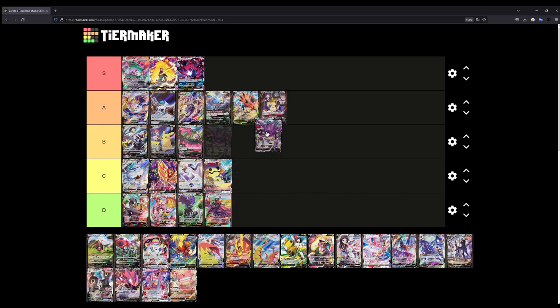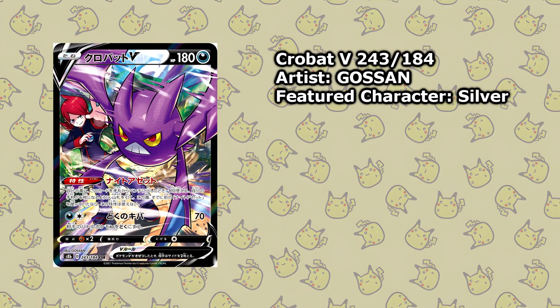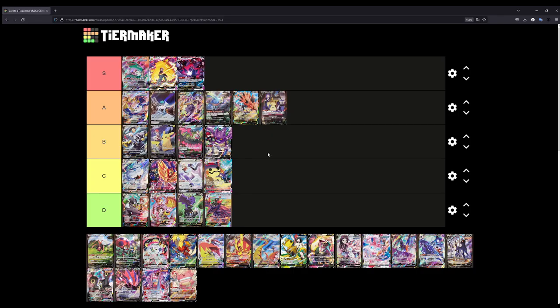Let's place the Crobat at B. Comparing it to these, I like the Crobat — you've got Silver in the background, which is a really nice illustration, kind of sending Crobat into battle or maybe they're already battling. It's a really dynamic illustration, but not A or S tier worthy in my opinion.